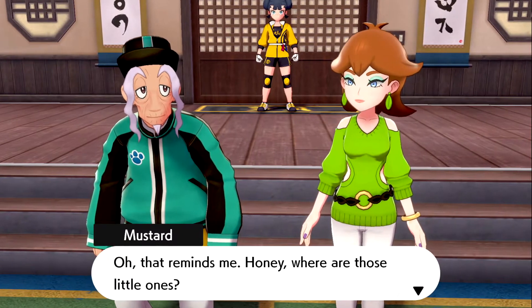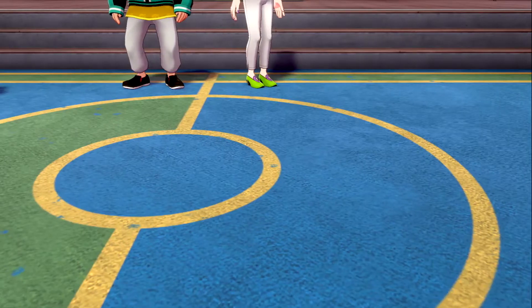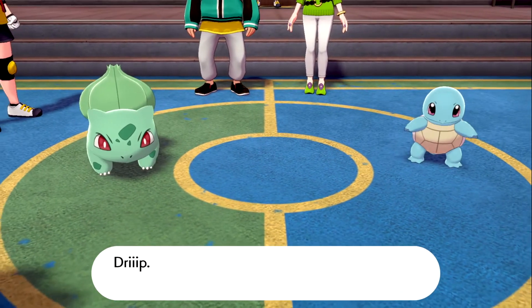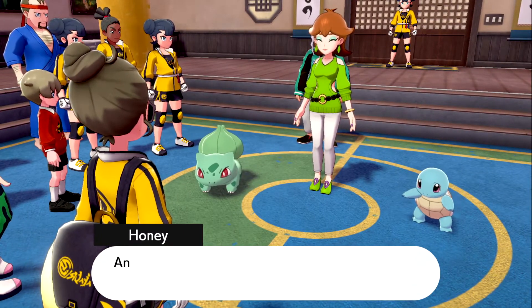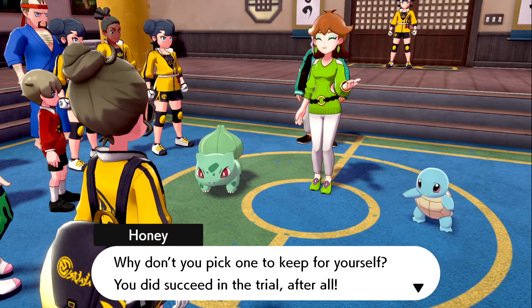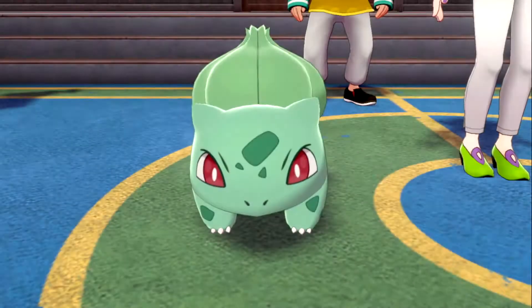Oh, that reminds me — where are those little ones? Squirtle, Bulbasaur, come on in, sweeties. Bulbasaur is my favorite Pokemon in all of Pokemon — I just love whenever he comes in. These are our sweet little Pokemon, Bulbasaur and Squirtle. We've all been taking care of them together, and I'd say they're more than a little curious about your strength as a trainer. Why don't you pick one to keep for yourself? You did succeed in the trial, after all. These two have been raised in a very special way — when they evolve, they'll be able to Gigantamax. It's definitely Bulbasaur. I love Bulbasaur. So you're going to go with our sweet Bulbasaur? It's a first-rate Grass-type Pokemon.